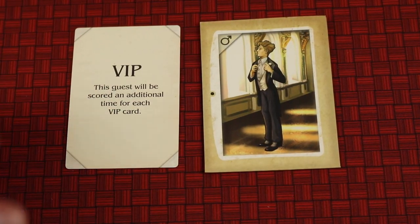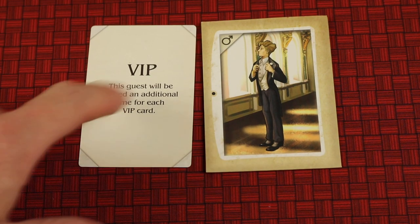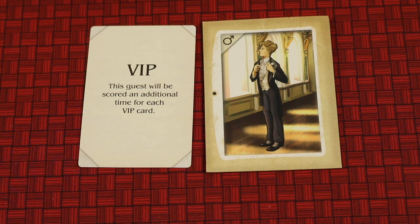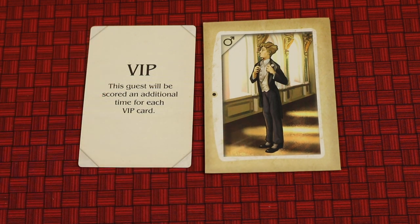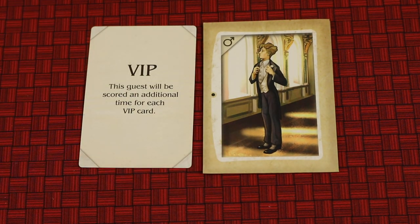Throughout the game, everyone starts with one VIP card. When you're looking at an envelope, you can place this card back in that envelope and that guest gets scored twice. You typically want to do this with someone whose all three requests you have correct, because you'll be able to double the most points. But there's strategy there — you might have one perfect, but someone might end up taking that envelope from you. So do you put it in now or wait until later? The VIP choice is always secret, but if somebody else gets the envelope after you've placed your VIP card in it, they'll know that one's a VIP and might want to give special attention to that guest.